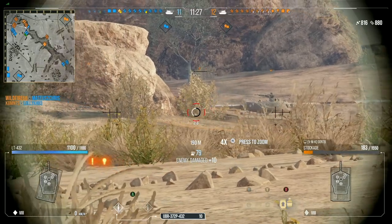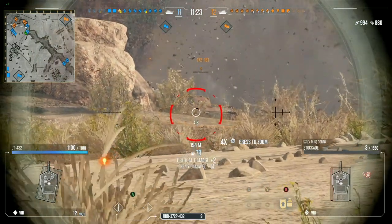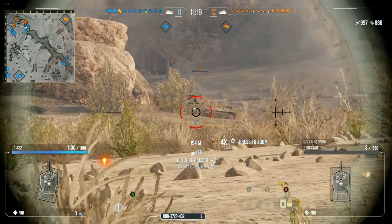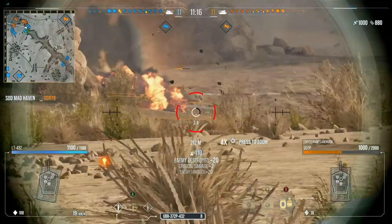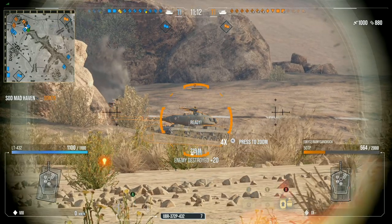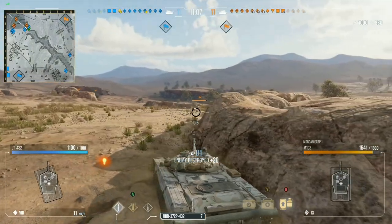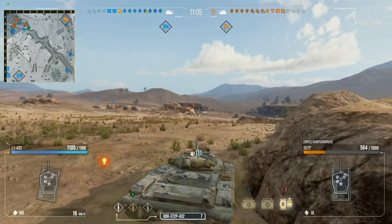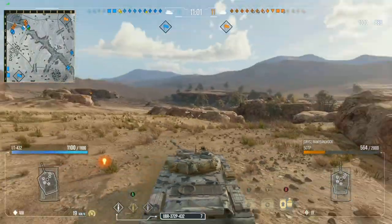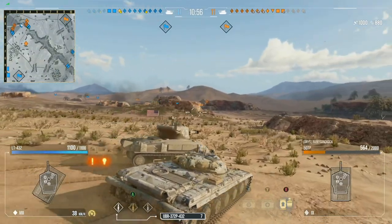We all know how spaced armor works — it's either going to go through or you're just going to get blanked. So far we're up to 997 damage and 800 assisted overall. This is already turning out to be a decent match. That shell went a little bit too high and bounced off the top of the turret. The 50 TP has really good side armor on the turret, and with 176 base pen, we're going to struggle to go through that.